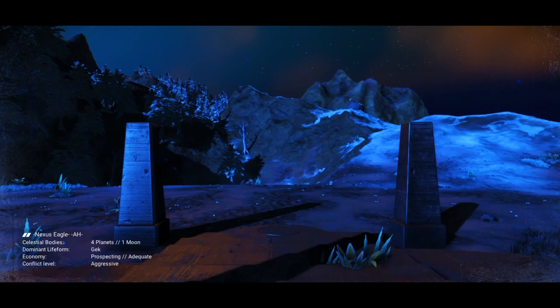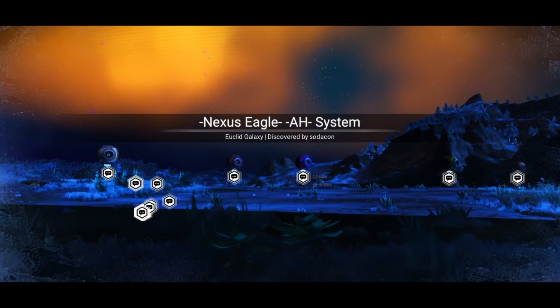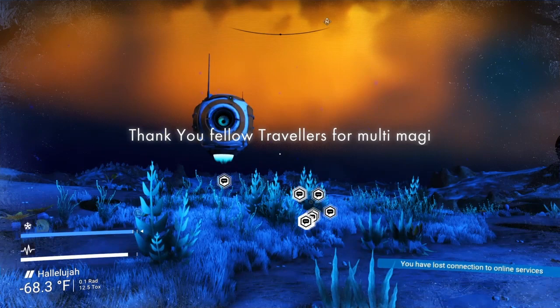As we approach, I hope my Roamer helps get an S-class gun. We already have many message and comm stations here. We are at the Nexus Eco system, discovered by Soda Con. Thank you fellow travelers for Multi Magic — this way for the S-tool, you won't be disappointed.